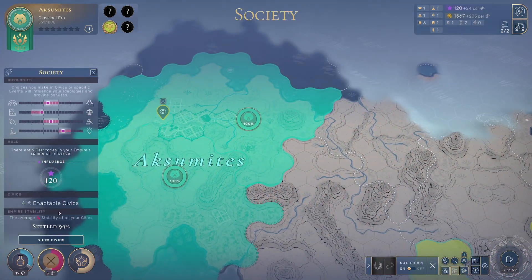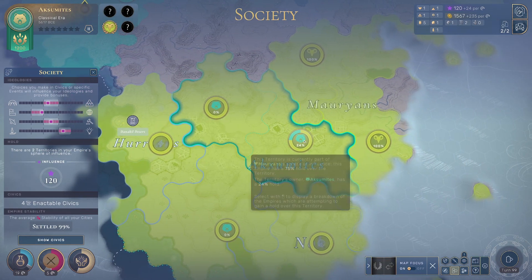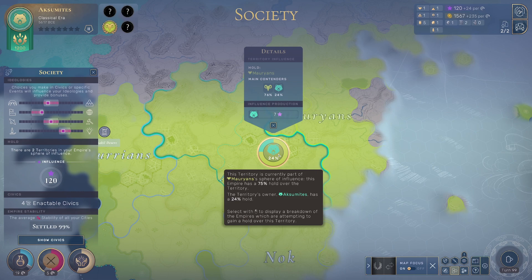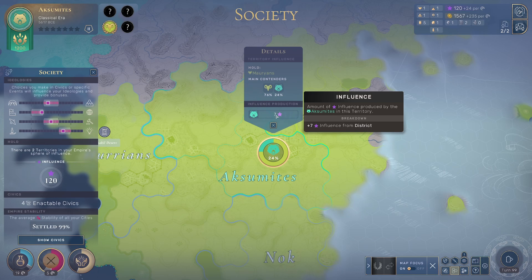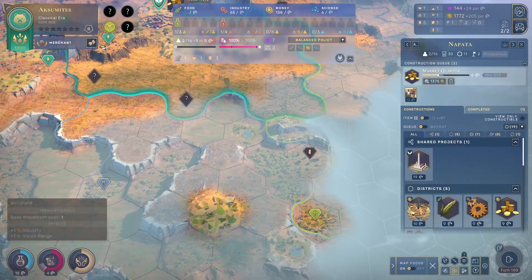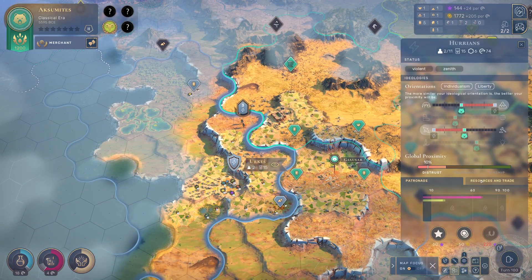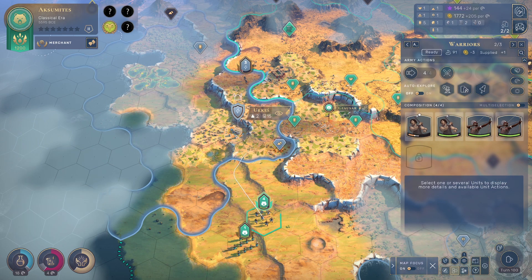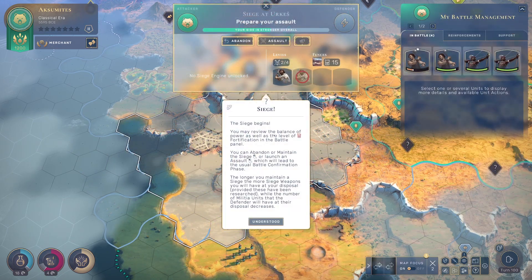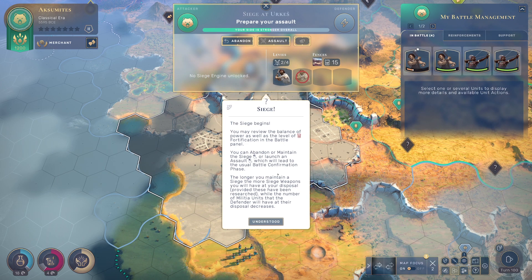We might have enough for another civic — no, we're poor on influence. How do I get this back? I guess I just need to produce more influence. I'm not prioritizing influence enough — losing out on that front. Seven influence from district. Was that an independent army? I think it's the independents down here. Can I conquer them? Siege! The siege begins — our side is stronger overall.